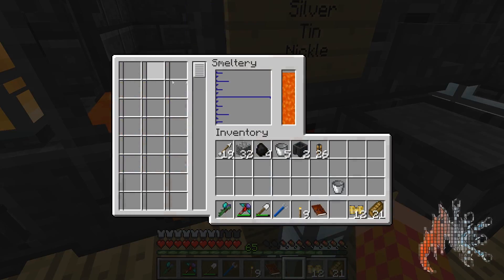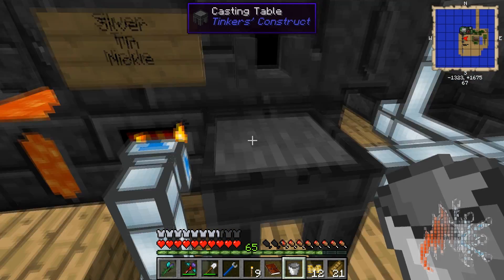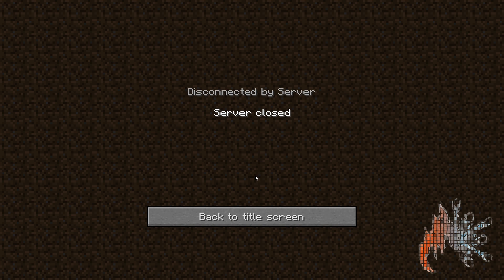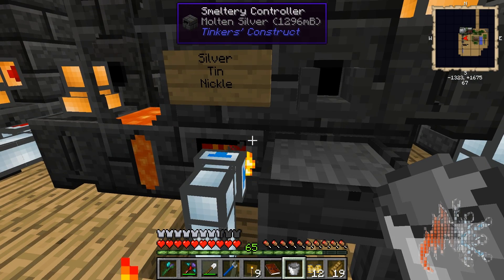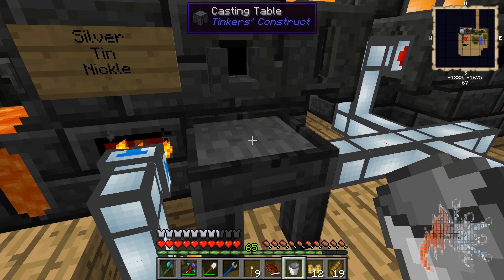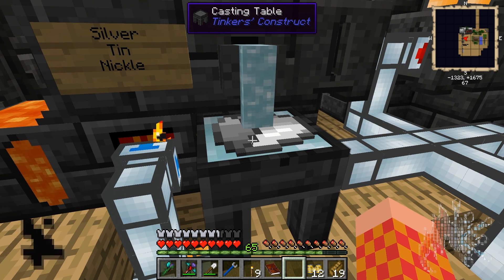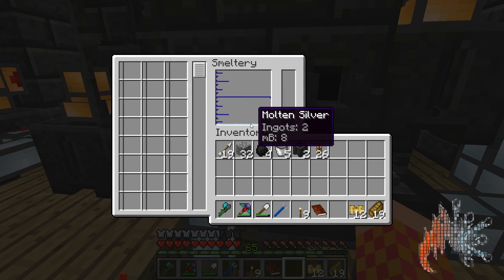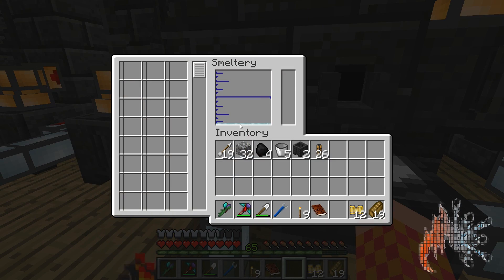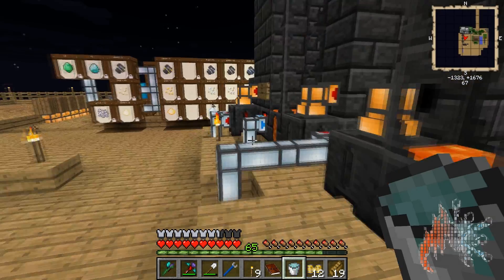We should be done — nine ingots. The purpose of that is we want to make one block of liquid silver. You take your bucket, right-click on the faucet to get the molten silver, stick the bucket in the casting table, right-click the faucet and it pours in. Maybe it's 14 or 16 ingots needed. Right-click, get your bucket out, and now you've got a molten bucket of silver.